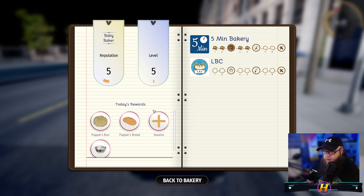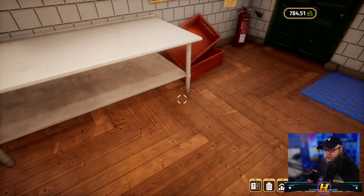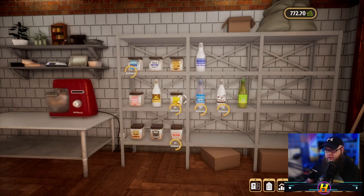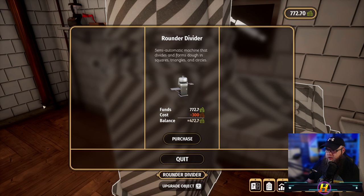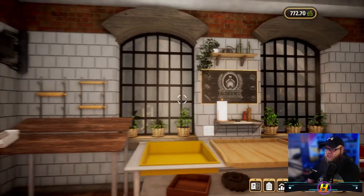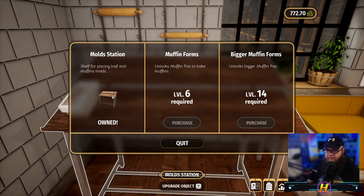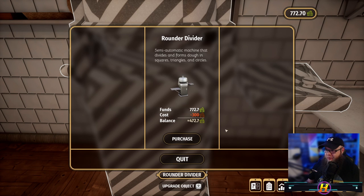Level five! All right, cool — so we can do sesame now. Awesome, back to the bakery. We're getting better, getting better. So this is our new found kitchen — let's have a look at all our ingredients and baking supplies. I'll just order all — it's going to cost us eleven bucks. What the smeg is this? It's a rounder divider — a semi-automatic machine that divides and forms dough in squares, triangles, and circles. That is an amazing machine! This is a mold station that shelves and places loaves and muffin molds. I didn't even know we had this — I've walked past it loads. I'm definitely considering looking into the rounder, this is pretty cool.